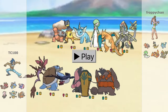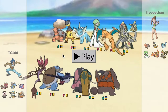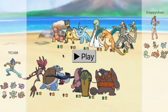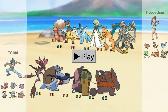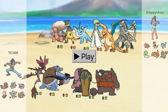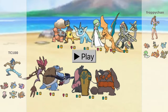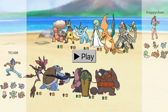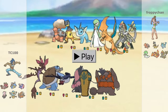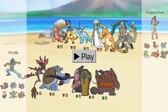Then we have a Swallow here. This particular Swallow is very typical — it has the Flame Orb, therefore Facade with double power. It also has Brave Bird, U-Turn, and Protect. I ended up tweaking a few things, so that's why I kind of say things that changed just a little bit before I started recording.